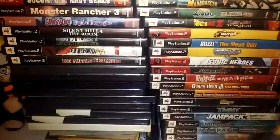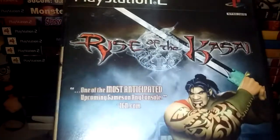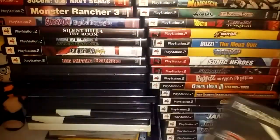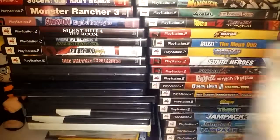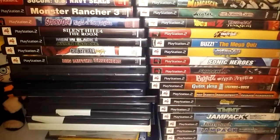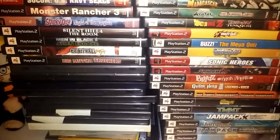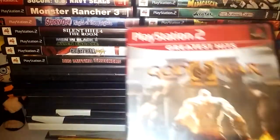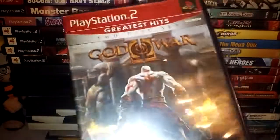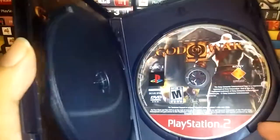Rayman Arena. Rise of the Kasai — I guess that's how you'd say it. Tony Hawk's Proving Ground. True Crime New York City. God of War 2, two-disc set, which it does have the disc with it.